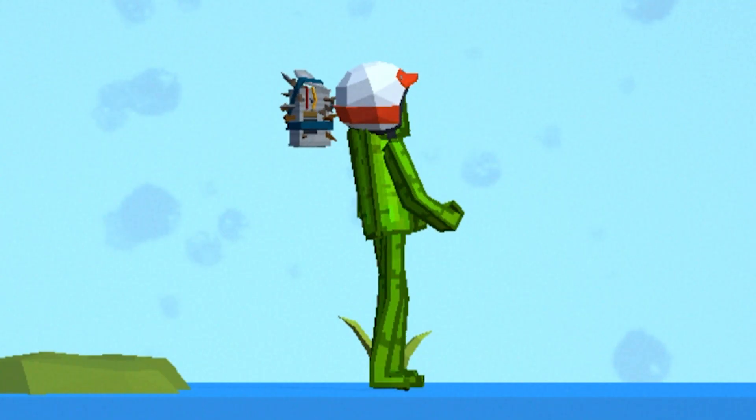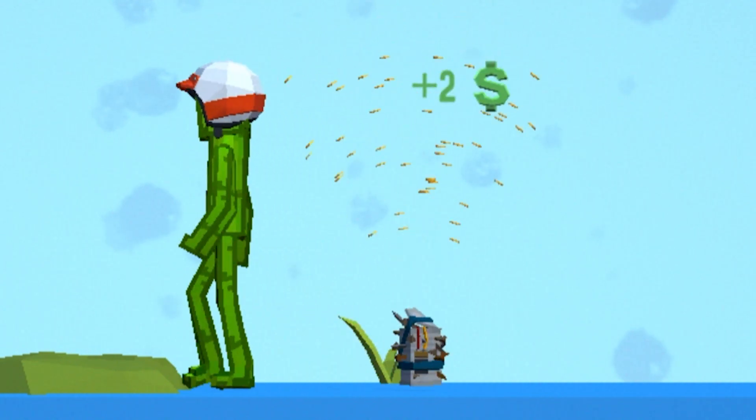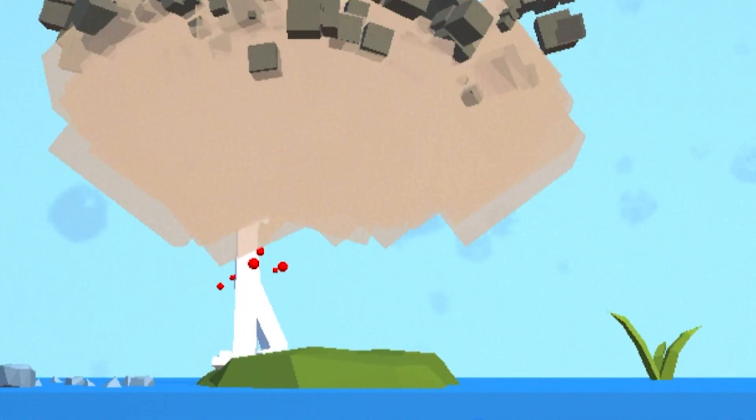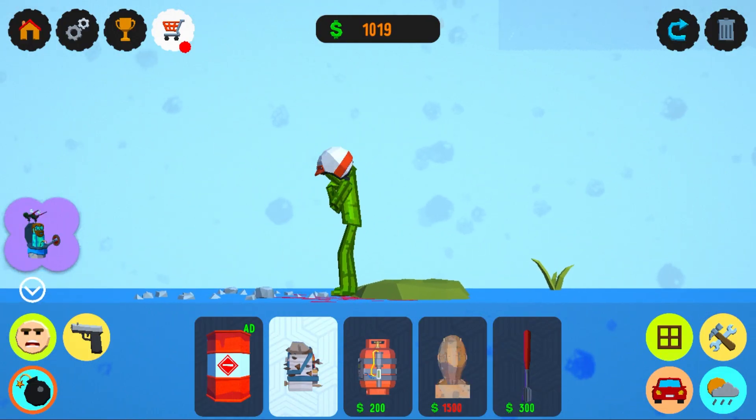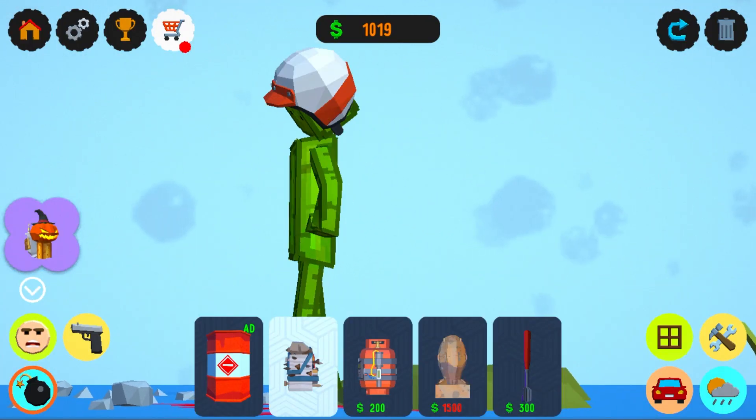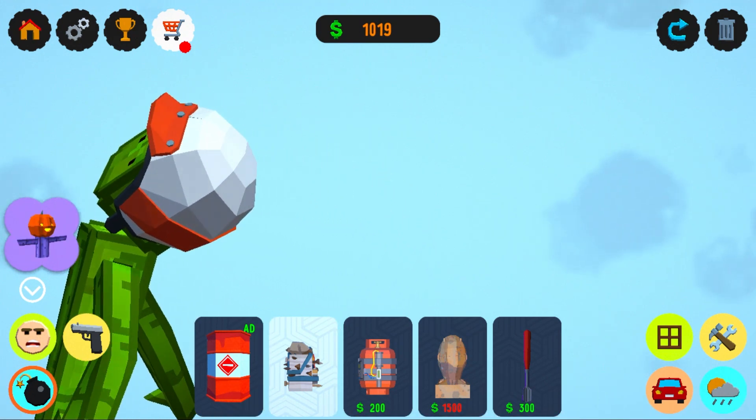We also have some explosives. Hey, what's this do? Hold it. Pick it up. You want it? Oh! I didn't expect that. Look at him, he kind of looks sad. He's like, why are you doing this to me? That's an anvil.